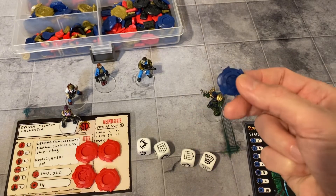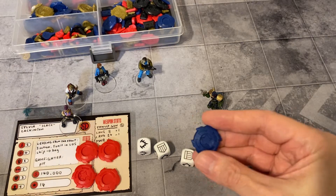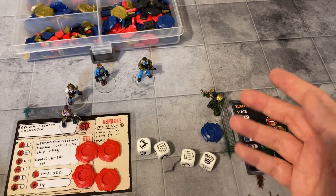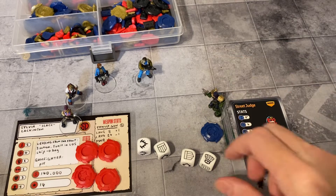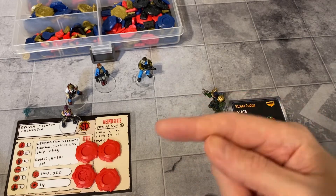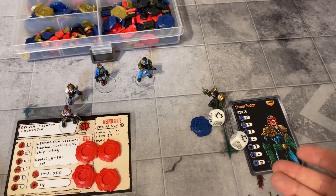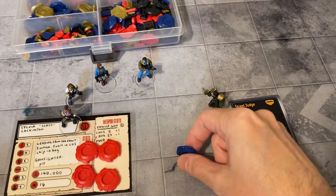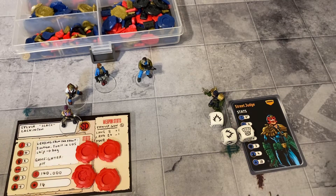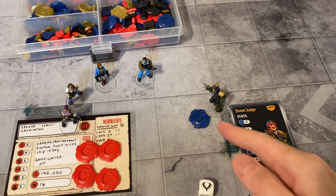Let's imagine he did roll that — it goes back in the bag. He passed the test. He pulls out a token and it's the judge again. He takes another double action or two single actions — shoot, shoot, pew pew. Then he gets a chance to put that back in the bag. However, because it's already been put in the bag once, it's minus one on the test, so he only rolls three dice. Success — it goes back in the bag. He pulls it out again, but this time he's only rolling two dice. Failure — it stays out, doesn't go back in the bag.